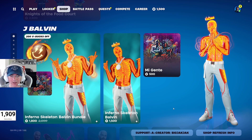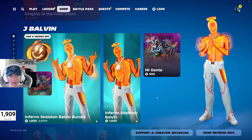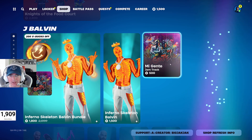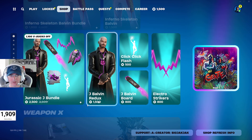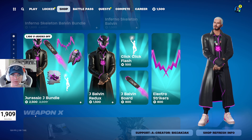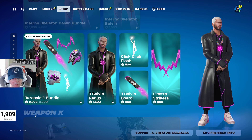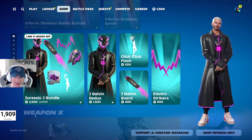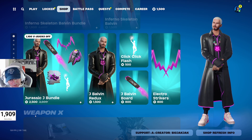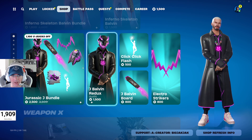We got the Inferno Skeleton Balvin Bundle still in the shop with Inferno Skeleton Balvin, the back bling, and the Jam Track as well. Then we got the Jurassic J Bundle with the Click Click Flash emote, the J Balvin board, and the Electro Strikers. There's also a spray, and the skin comes with a back bling. If you just get the skin, it's 1,500 V-Bucks. Get the bundle though and you get all that stuff.